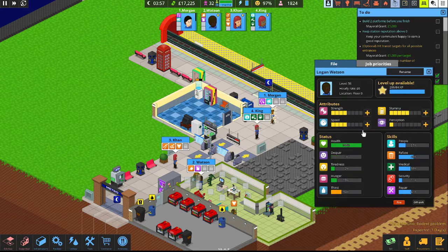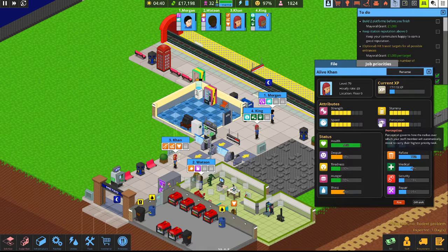Now we'll go to Watson — perception's pretty low, so let's go ahead and level Watson up. Looks like we got another level, so we'll level him up again. His perception is a lot better now. Khan — speed's pretty low, so let's upgrade that speed and level that up. Looks like we got another level up; we'll give some more stamina. Everything is at five now, so we're doing pretty good with Khan.